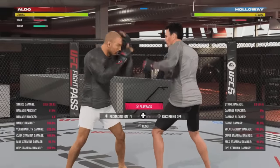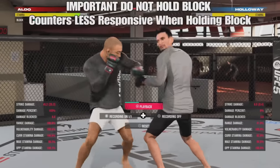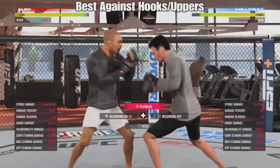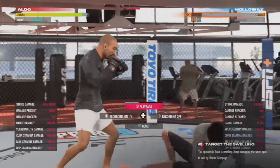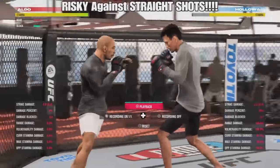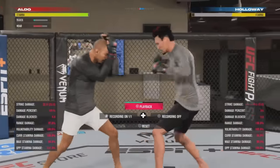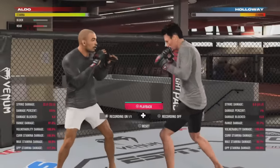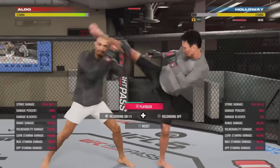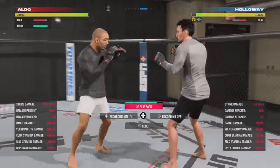The back step counter is a very underutilized counter that people do not use. It interrupts combos very well when you back step the correct strike. It's very important that you do not hold block when trying to go with the back step counter — flicking back with the left analog stick. This is best against hooks and uppercuts. You create a little bit of space and can land some devastating counters. Note this has a weakness against straight punches, linear shots, and even head kicks. So if your opponent is throwing double jab cross lead hook, you don't want to back step after the double jab — you want to back step after the cross. This is also risky against four-piece head kick combinations if you're standing directly in front of your opponent. Your best option is to retreat holding the block button and then back step once you're at the end of their range.